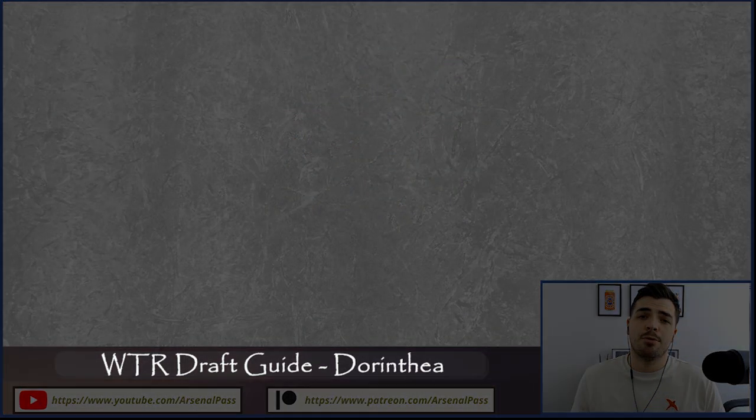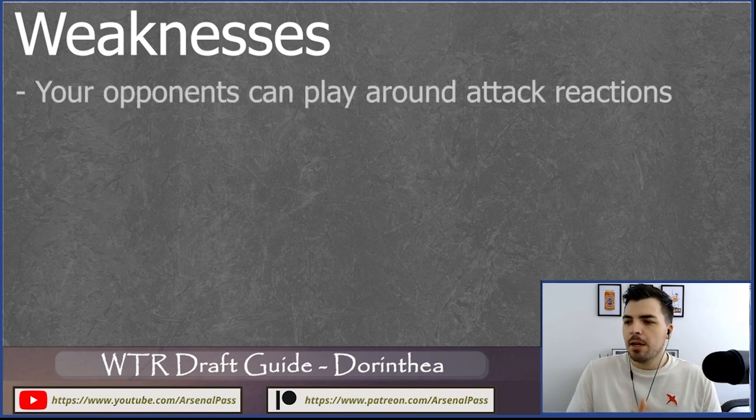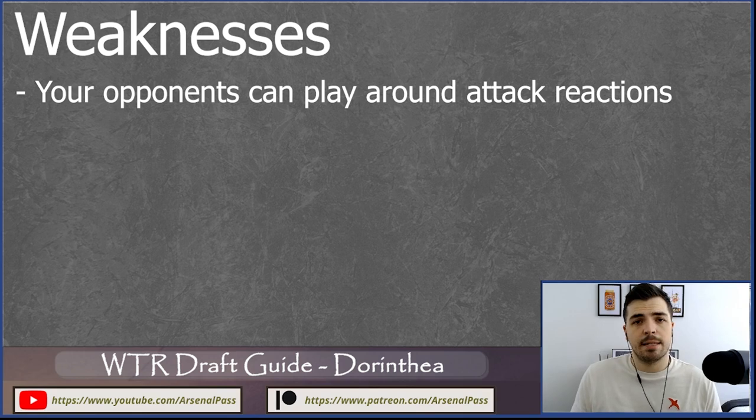Onto the weaknesses — and there are a few for Dorinthia, though I'd say they're wider than they are deep. Opponents can play around attack reactions. It's not easy, but it can be done, especially in a draft format where players see the cards going around. Your opponent in round two might be the person sitting to your right who has fed you your Dorinthia cards — they know what marquee cards they passed, like red Overpower, blue Overpower, or red Warrior's Valor.